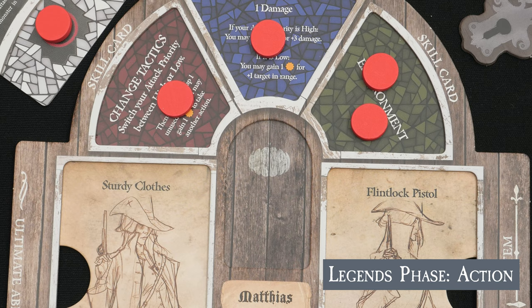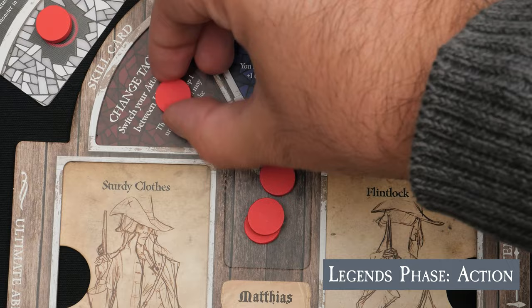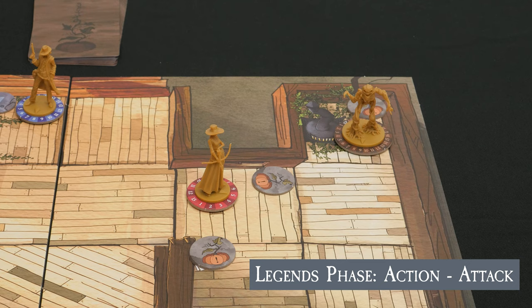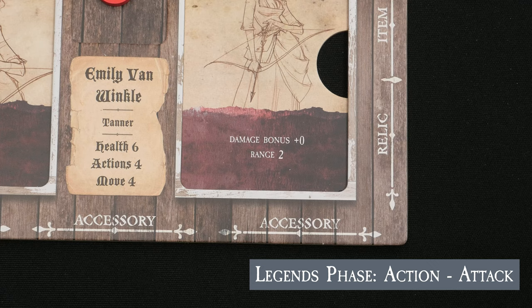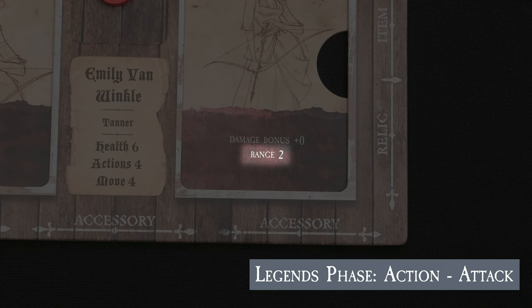Note that at any time, if a legend runs out of tokens in their preparation space, they immediately refresh, regaining all of the tokens on their board and skill cards so that they can immediately complete their turn. When taking an attack action, the legend will first calculate range and determine if their target is within line of sight. Unless otherwise indicated, range is specified in the bottom right-hand side of the legend's playmat under the weapon statistics. This is also where you'll find any damage bonuses that apply to attacks.